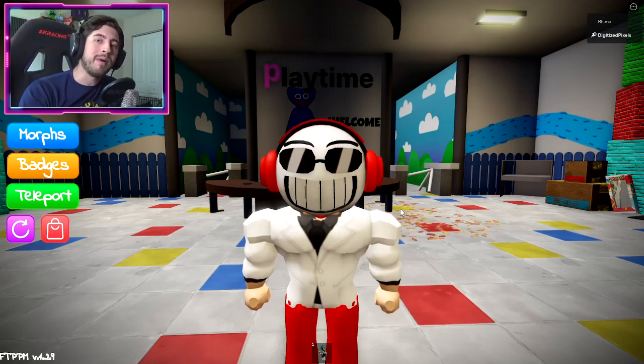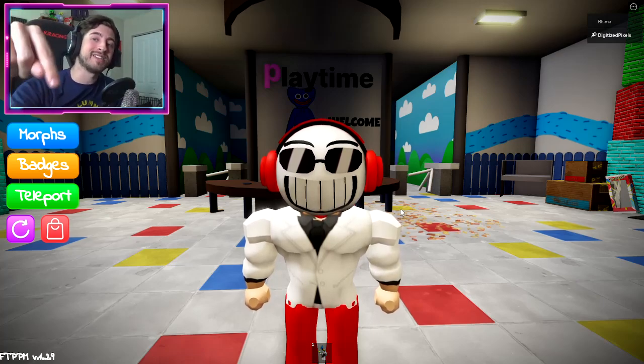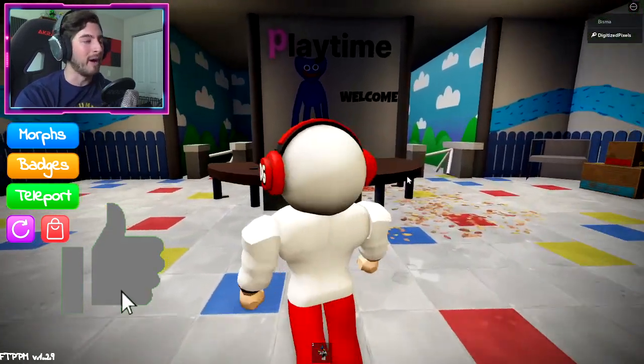Hello everybody and welcome back to another episode — today on Roblox, my name is Digi and today I'm showing you all four new badges. Check out my UGC item, it's live in the Roblox shop — the link will be in the description below. First up is going to be the Rust Bunzo.